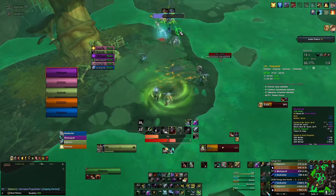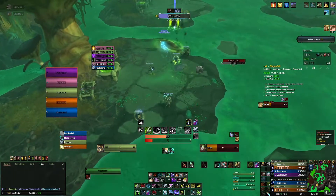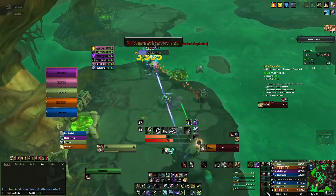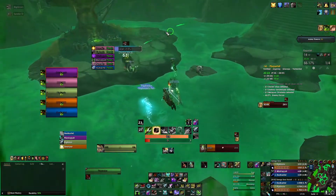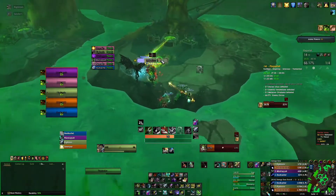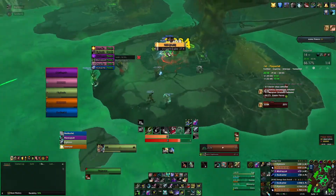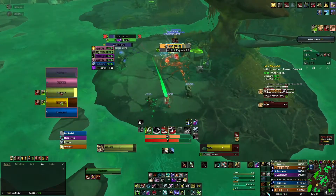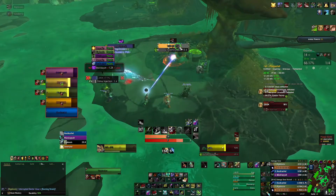It's always difficult to tell where the lines are going - it should be easy to tell but it's always pretty hard. Here he jumps away but I don't have a Barbed Shot up for when he jumps, so sadly the stacks dropped. But we got one Barbed Shot back by the time we got there, and we have Bestial Wrath up, so we can easily regain the triple stacks.